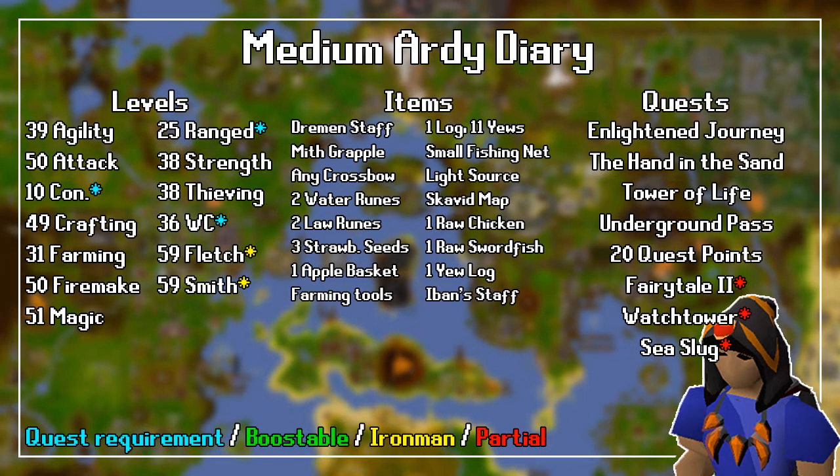Ironmen also need 59 Fletching and 59 Smithing. For the item requirements, you need a Dramen Staff, a Mith Grapple, any Crossbow, 2 Water Runes, 2 Law Runes, 3 Strawberry Seeds, a Basket of Apples, Farming Tools, 1 regular log, 11 Yew Logs, a Small Fishing Net, a Light Source, a Scavid Map, 1 Raw Chicken, 1 Raw Swordfish, 1 Yew Log, and the upgraded Iban's Staff.